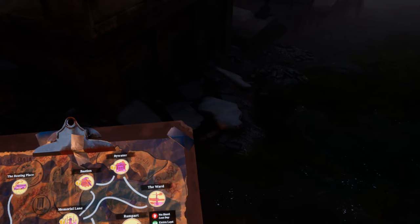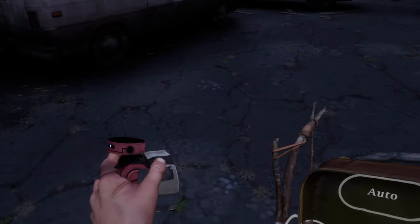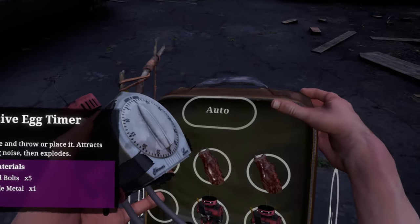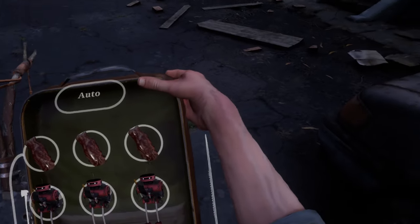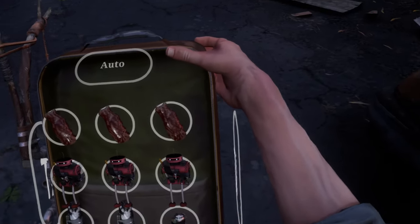I'm just going to go get some recipes, a key, and a code. The recipe is for these little dudes — the explosive egg timers. I was collecting robots and timers separately for the longest time. That's wrong and dumb. You should just scrap those for stuff instead of wasting your time like I did. You don't need the robot hole and the timer hole to create one of these. You just need the recipe and the little bits.